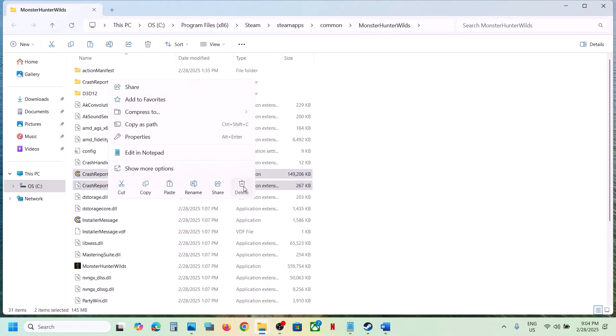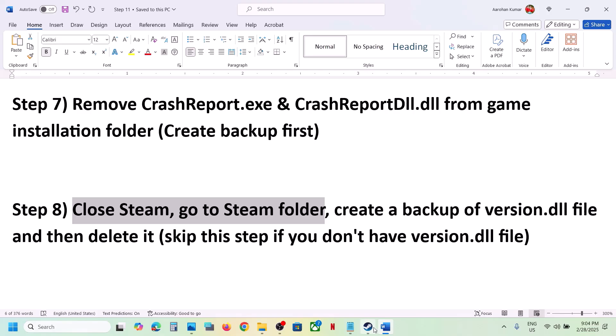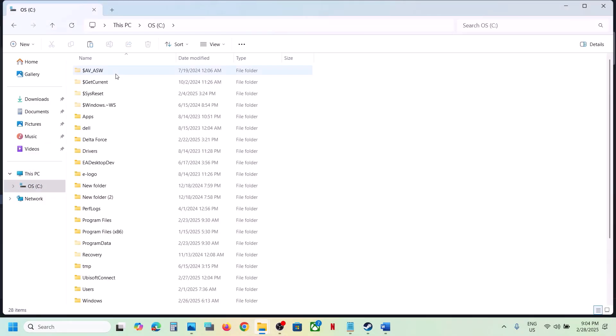Launch the game and check. Still not working? Close Steam — go to Steam, click Exit. Then navigate to the Steam folder: if Steam is installed on the C drive, open C drive and then Program Files (x86), then open the Steam folder.